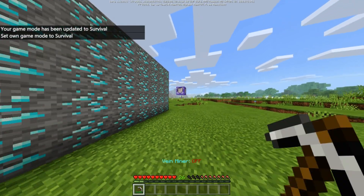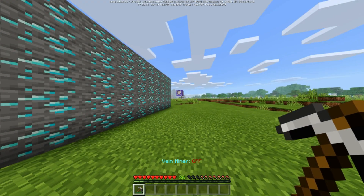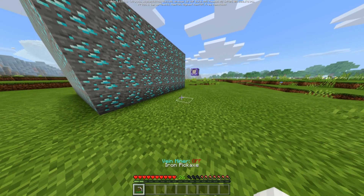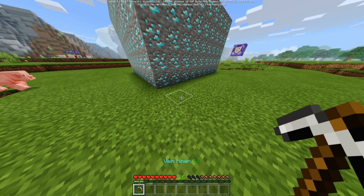After installing this command, there will be something above the hotbar — it will say veinminer off or on. To turn it on, you have to throw any pickaxe. It works with wooden too, and then it will say veinminer on.